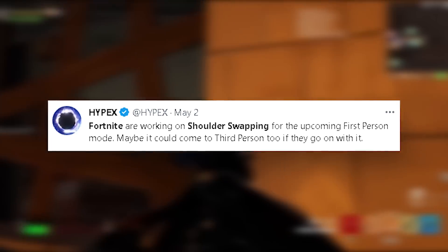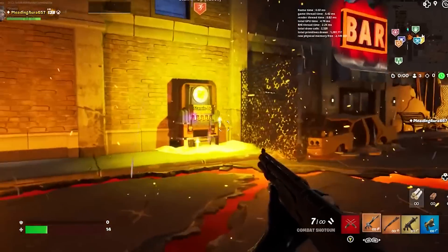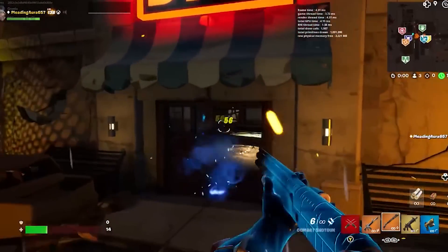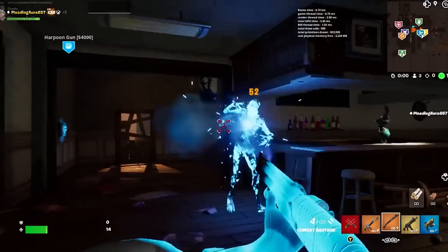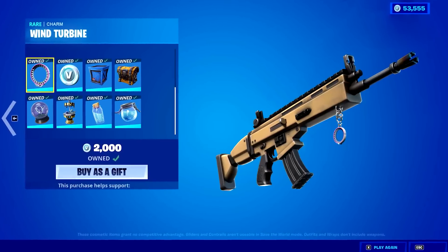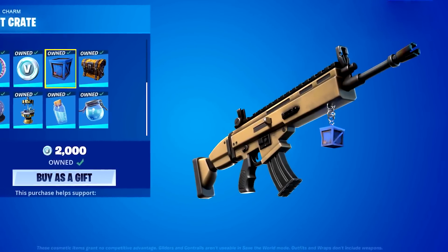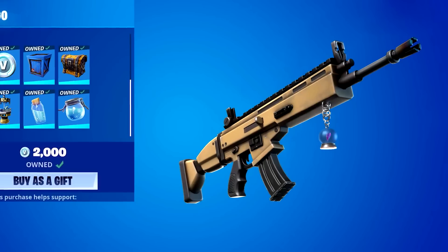Fortnite are working on shoulder swapping for the upcoming first-person mode, and maybe it could come to third person too. First-person mode is definitely arriving this season as it's getting updated a lot recently in the files, and this is going to revive Fortnite and make the game much more popular. Weapon charms will also release alongside this first-person mode, which you will be able to pick up from the item shop.